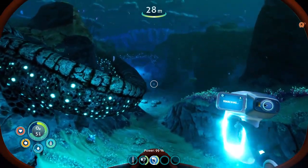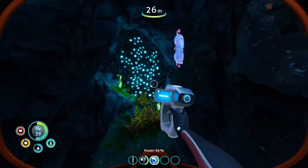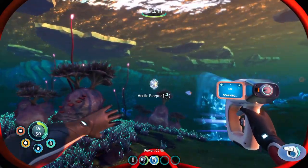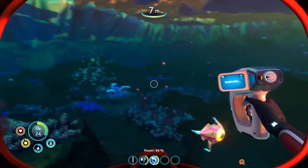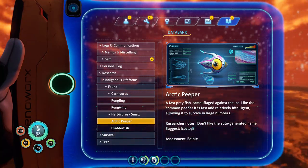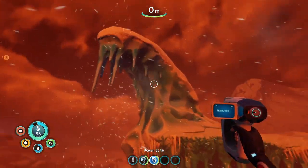What else can we scan? The peepers are different than the peepers in the other game. Research: arctic peeper - fast prey fish, don't like the auto-generators, seek shelter. Oh there's a storm! Woo, this looks cool.